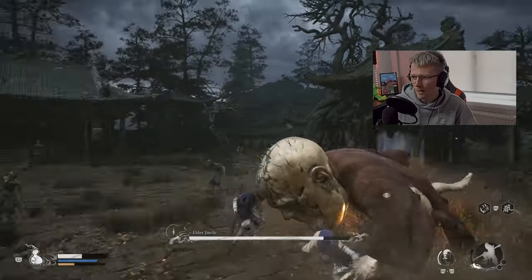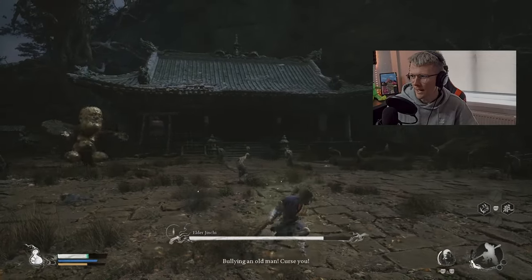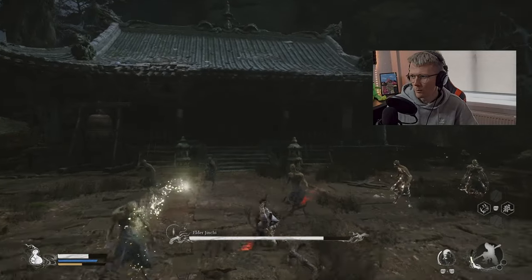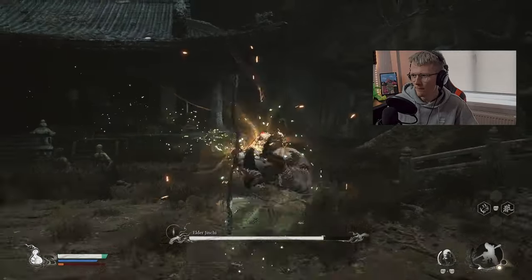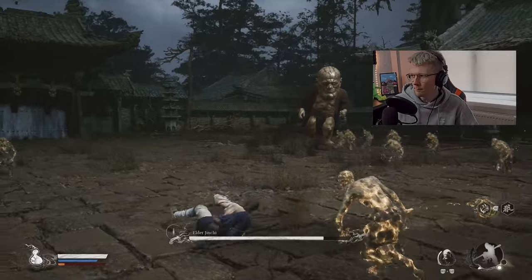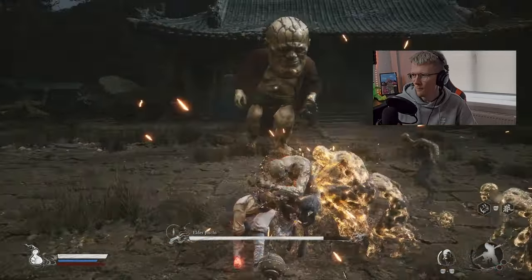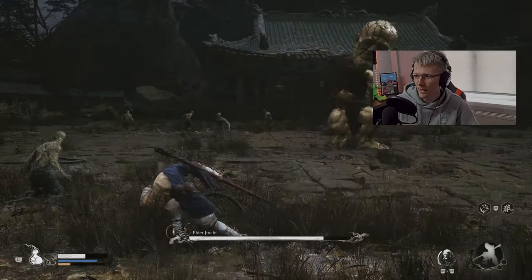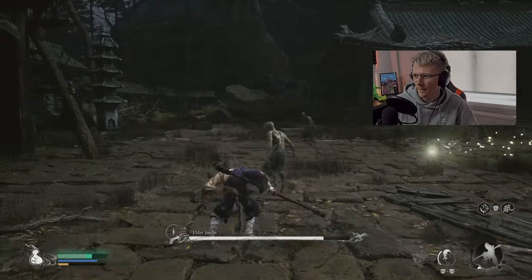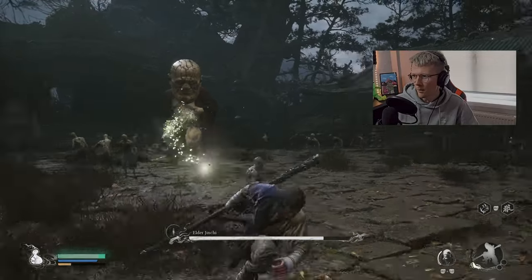This is good because now I can show you: if you kill these zombies, you get healed. So you don't need to use your gourd at all — you've got infinite heals right there. But just be careful because he can send them against you. They can stack and it does hurt. So try and get some heals off them again. There we go — infinite heals.